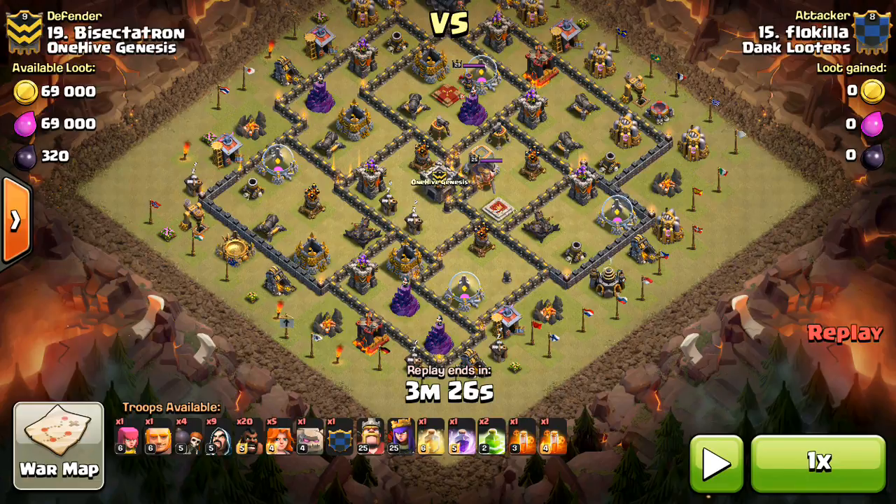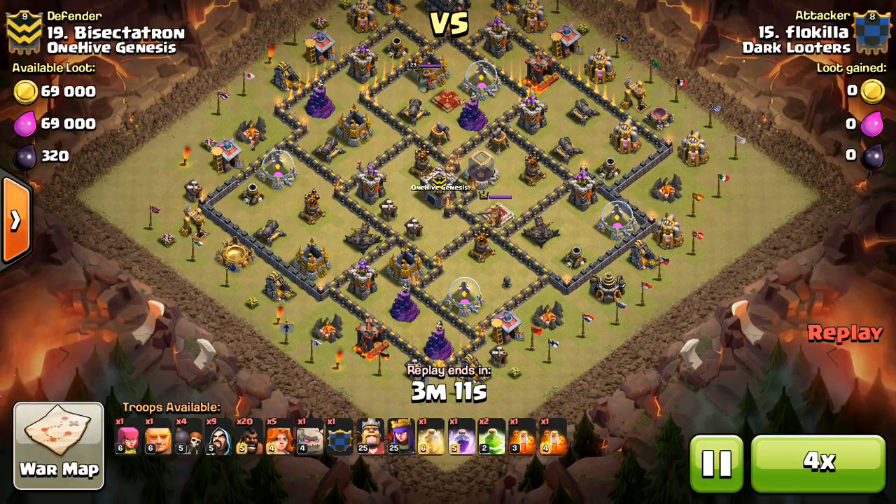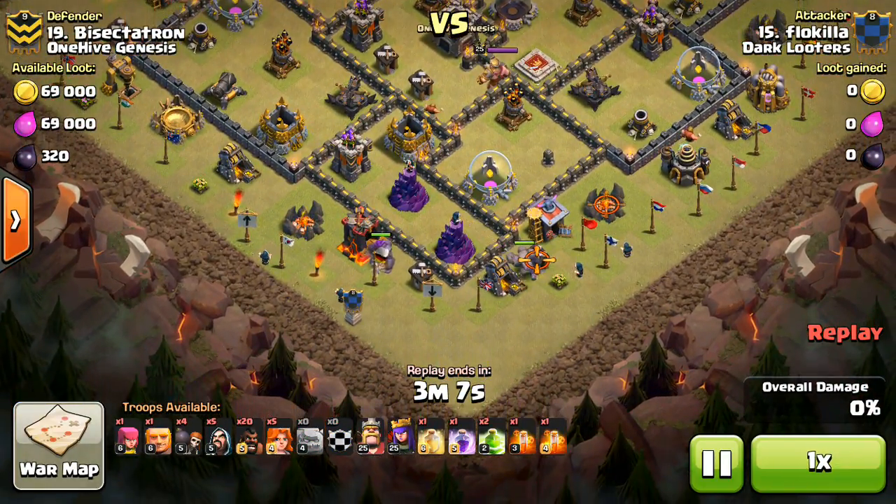Anyway, the first attacker was Floquila. He doesn't know where any of my traps are, and he's coming in with a GoVaHo. We'll fast forward to when he starts, coming in with Golems at the bottom here.